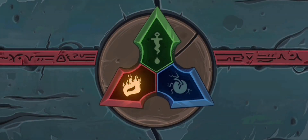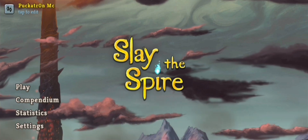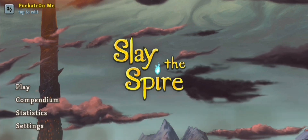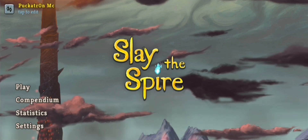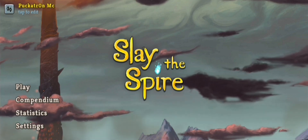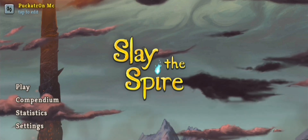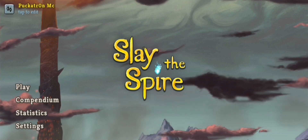There we go. And I have got the crystal sapphire ruby thing for the Ironclad, and now I just have to beat the boss with the Silent. So yeah, that was my Slay the Spire startup run on a new save file. If you enjoyed that, please consider leaving me a like, and I have various other videos on here. Leave me a comment if there's anything you'd like to see. But above all, thanks for watching, and see you again.